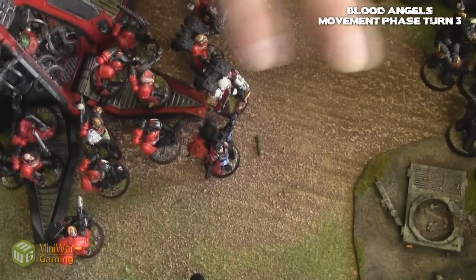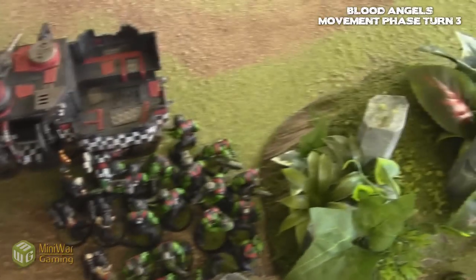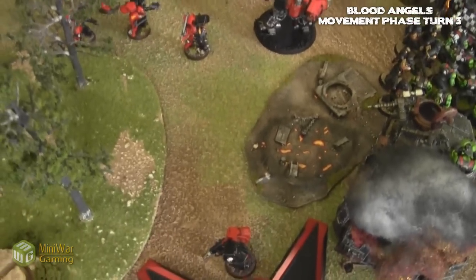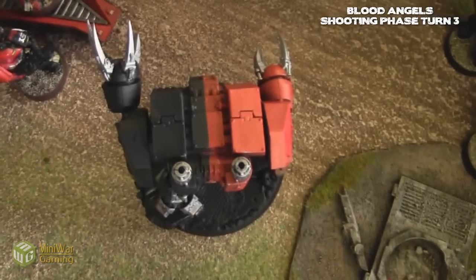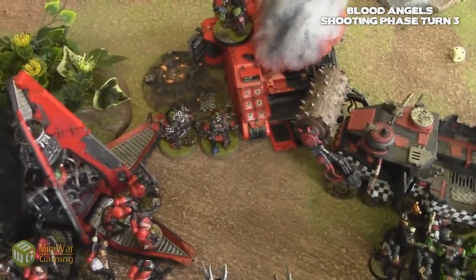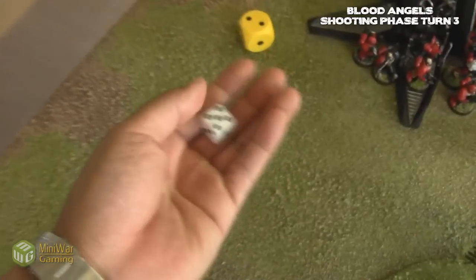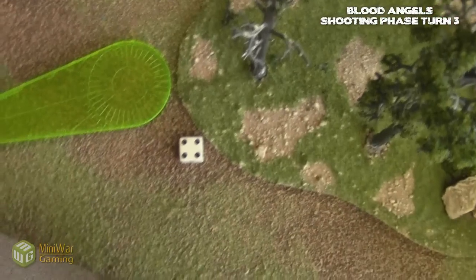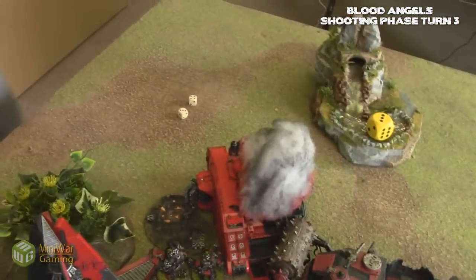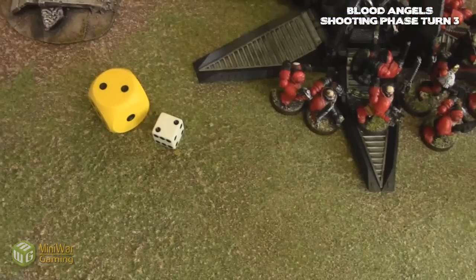Honor Guard and the Librarian are going to move to the other side so they can get into assault. Assault means they're going to move towards the drop pod. This is going to shoot the Melta gun into the back of these guys. Wound — and then one guy dies. I get a cover save. Still has the ability. Fly plus coverage. Oh, that was close. Storm bolt into them also. Two hits. More wound.